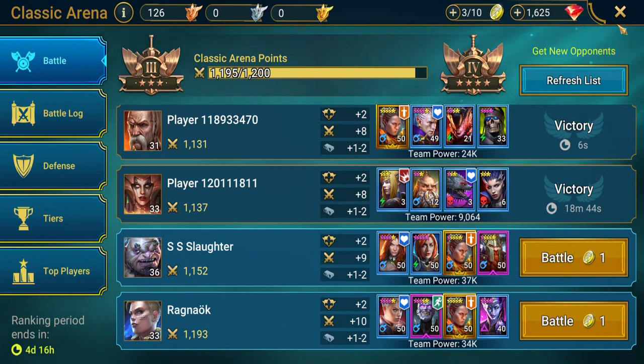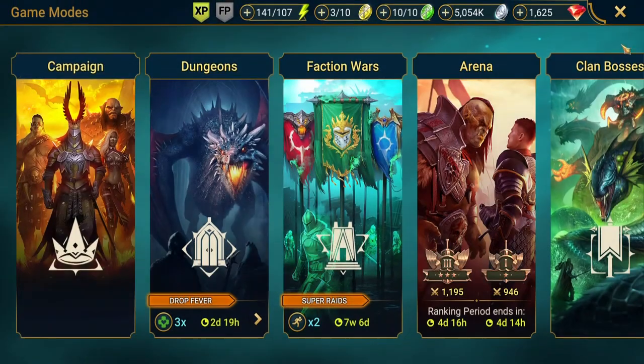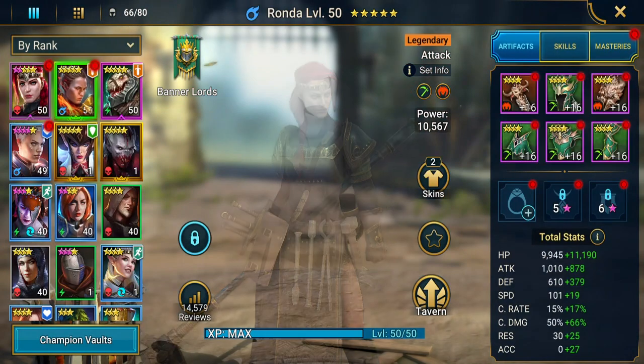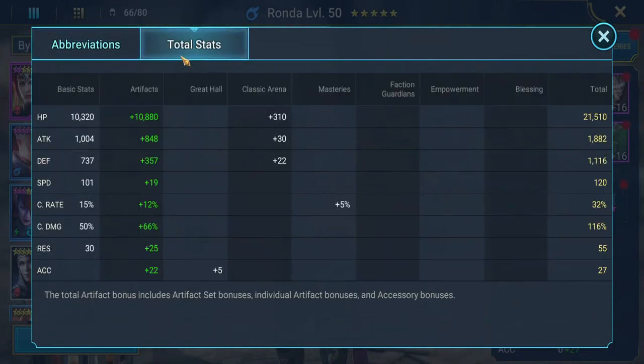I don't know if it's the best build for her, but our stats aren't that great as you can see. Our total stats right here — HP is her highest stat. We got her crit damage to 100%, but her crit rate is low. I really wish I could get her crit rate up higher. But I don't have masteries on her yet, so maybe that's where I can get the majority of the crit rate. I'm getting 5% from masteries right now.